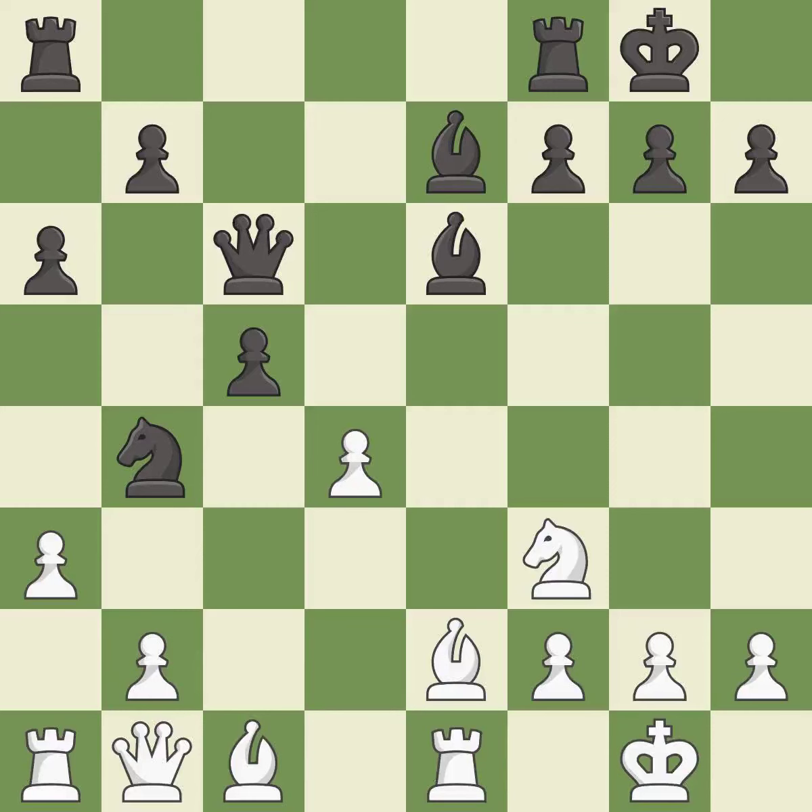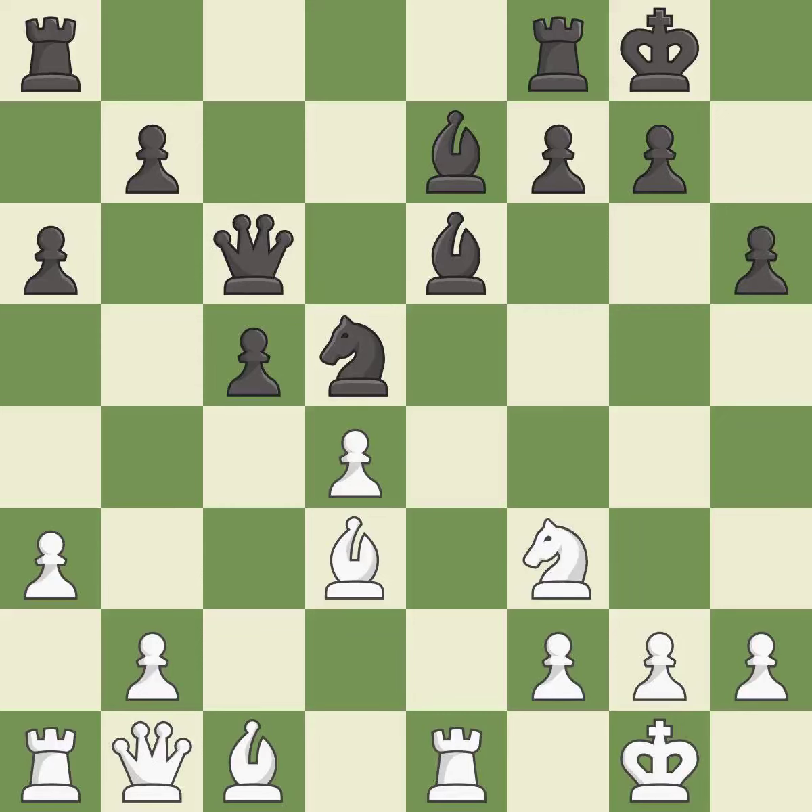This moves the queen to safety — it is best. This allows the knight to control more squares — it is best. This moves the bishop to a better location, allowing it to control more squares — it is excellent. This moves the pawn to safety — it is best.